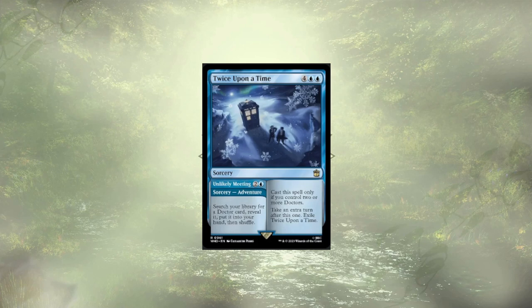Our last card to cut has extra turn potential and acts as a tutor for another doctor — Twice Upon a Time slash Unlikely Meeting. For three mana we could search up one of the two other doctors found in the deck, then cast them, then need six mana open to get the extra turn, assuming our commander is already on the field. It just feels like a lot of setup, and with only three doctors in the deck, it's a little too much mana to spend to get one extra turn.